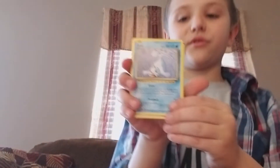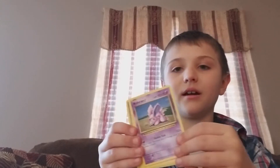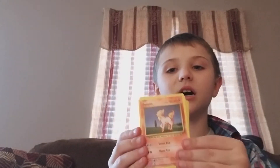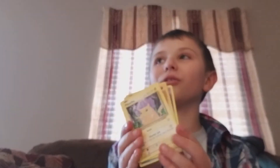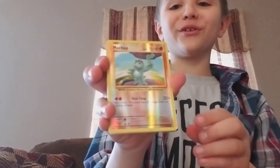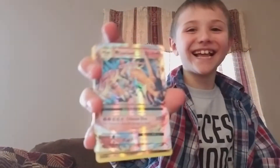Evolutions pack has a seal, so I'll show you this seal. Nidorino. Nidoran. Ponyta. Dodrio. The fat Pikachu. I got a reverse holo Machop. And I got a Haunter. Good job!